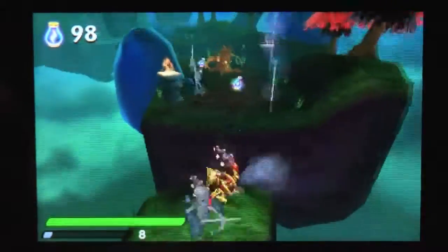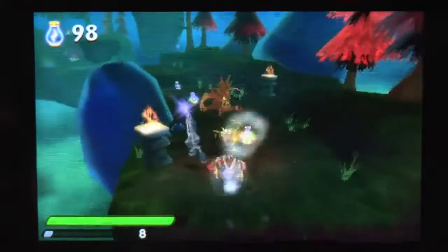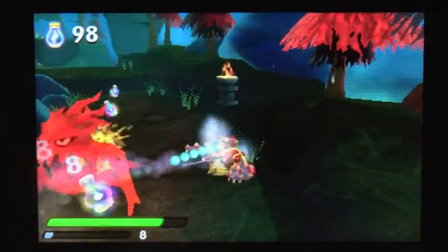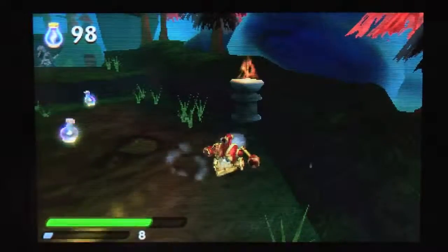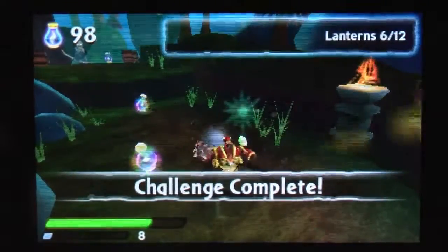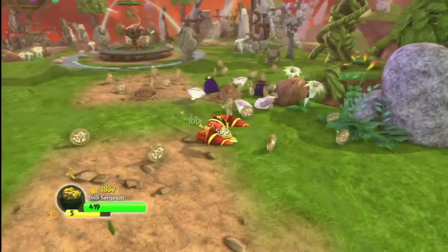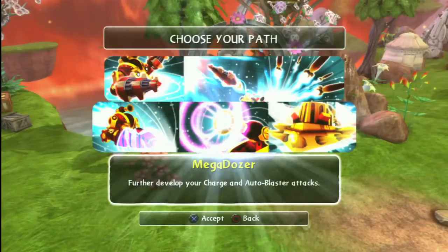Drill Sergeant is great to use when you just need to plow through things and take a lot of damage at the same time. But he's also surprisingly effective at shooting enemies from a distance with his giant drill missiles. His gameplay feels like it was cobbled together from other Skylanders, like his physical appearance is a patchwork quilt of broken down machines.